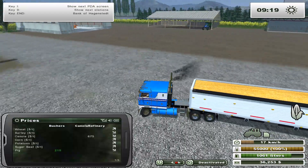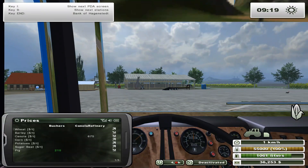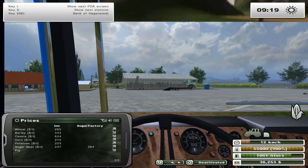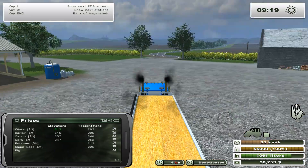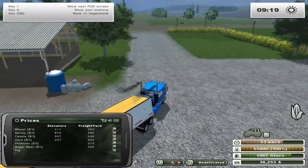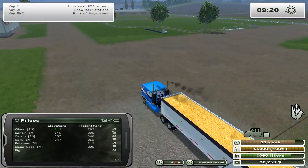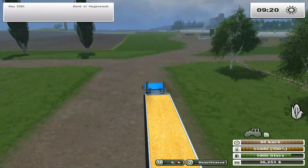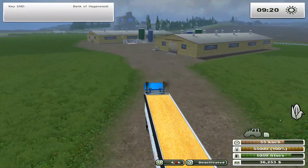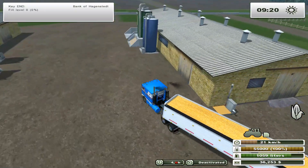Anyways, let's go sell this corn. Where's a good place to sell corn? Butchers? No. Elevators. Freight yard. Looks like the freight yard. Now I just need to find out where the freight yard is. So what I'm going to do is give some of this corn to our pigs right away, just to get them started, and then we can sell the rest.